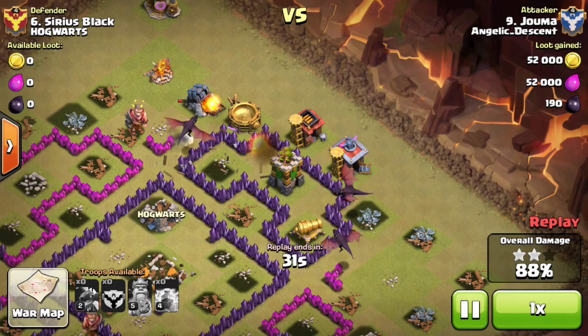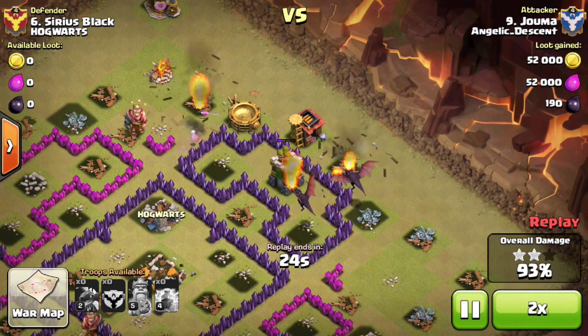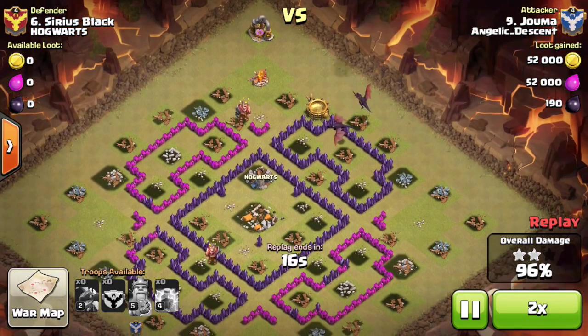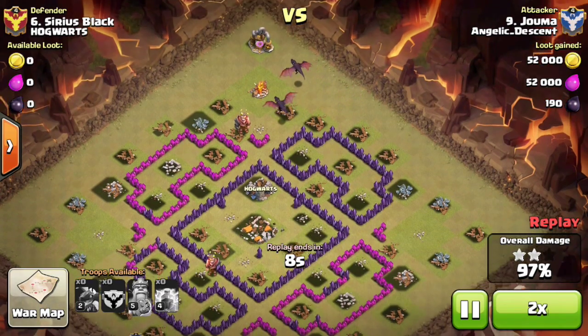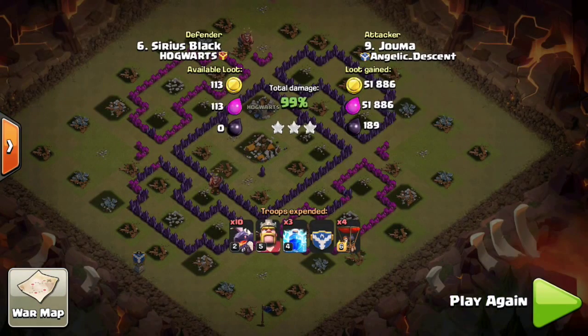Speeding this up — once that dragon dies, the two other dragons had already taken out the archer tower. Your timing of where you place your dragons and when you drop your king is very important. If you do it correctly, you can see a maxed TH7 three-starring a maxed TH8 technically. That was the first attack I wanted to show you.